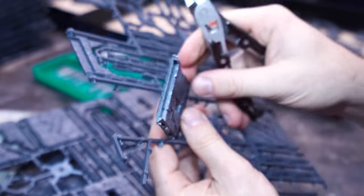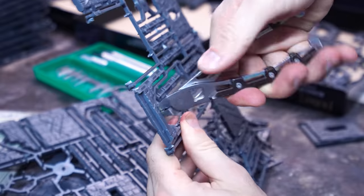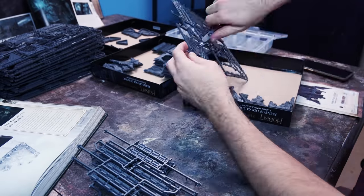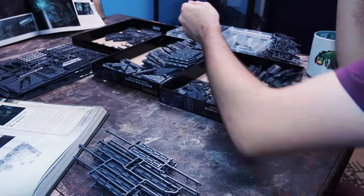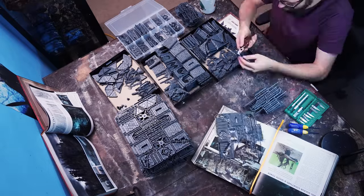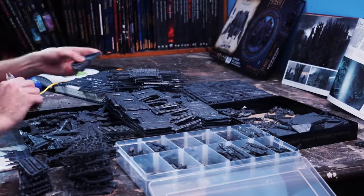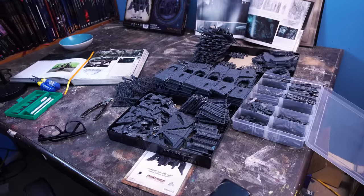The first and most excruciating step with plastic kits is to clip and clean everything off the sprue, and after hyperventilating with excitement and anxiety in the face of an excruciating amount of plastic, I sorted all of the components into piles so I could rapidly assemble structures without losing momentum.